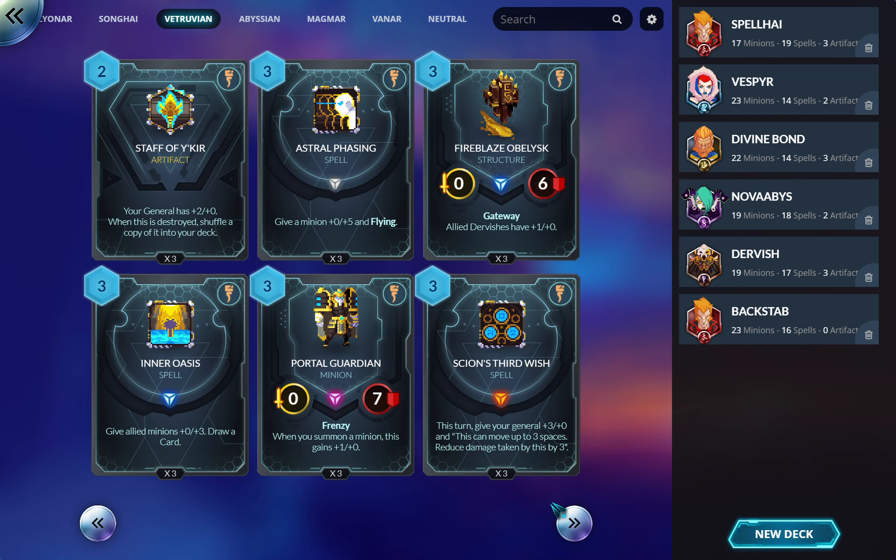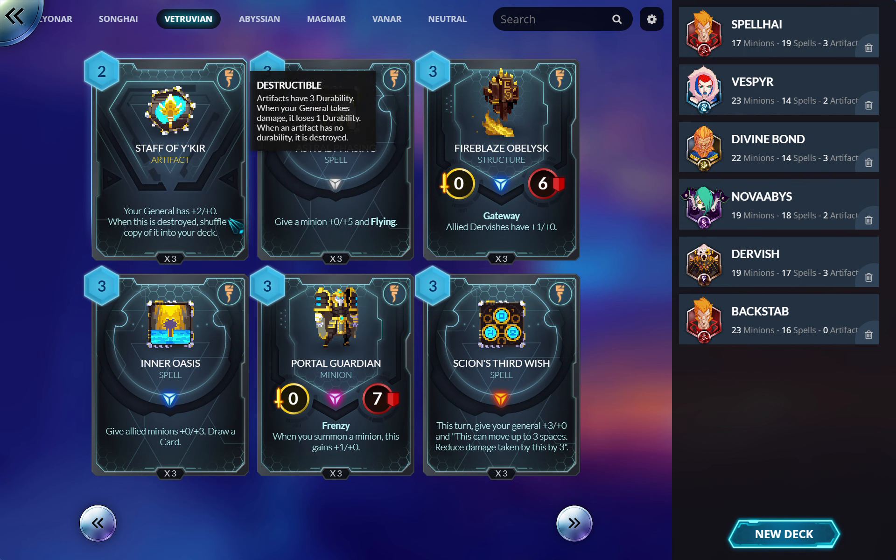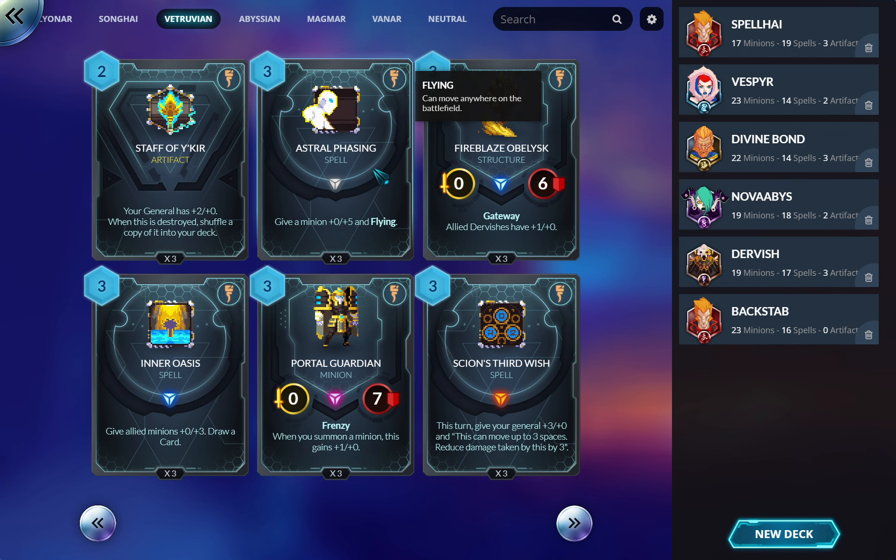Staff of Y'Kir — gives your general plus two/plus zero. When destroyed, shuffle a copy into your deck. Making your general a four-attack for two is not great on its own, but the fact that it keeps winding up in your deck — especially if you can grind through your deck quickly — keeps your artifact density high and means you're very likely to have at least four attack, which matters a lot for things coming later.